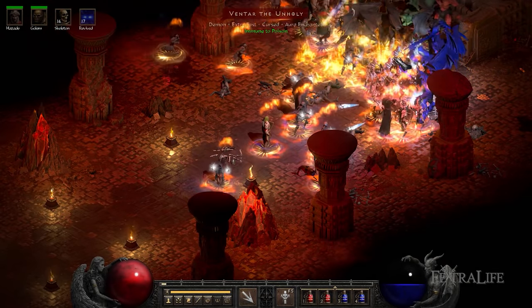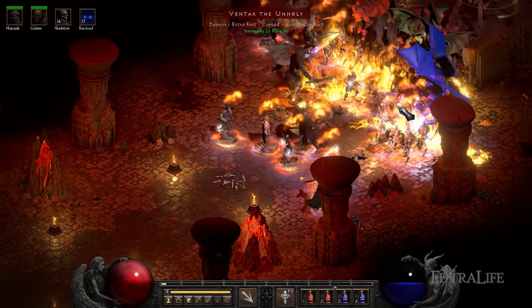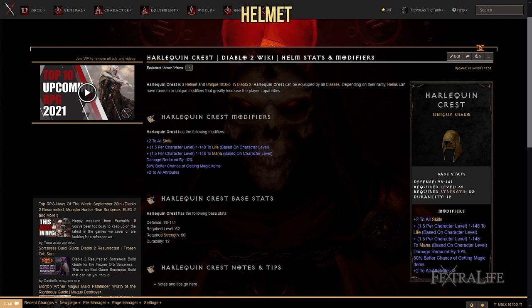Once you're reaching max level, you'll want to start searching for the following equipment to complete your character. First up again is helmets, and the one you want to be on the lookout for is Harlequin Crest, which is a unique. This helmet provides plus 2 to all skills as well as life, mana, and attributes. You can insert a gem or rune of your liking by adding a socket to it.